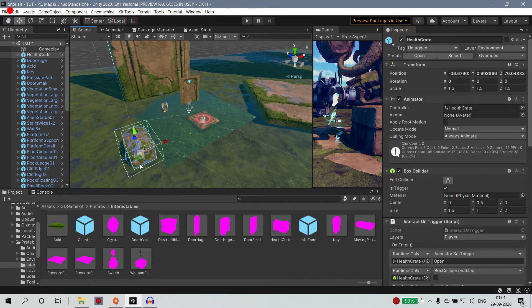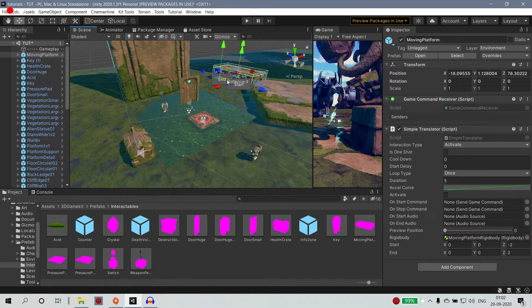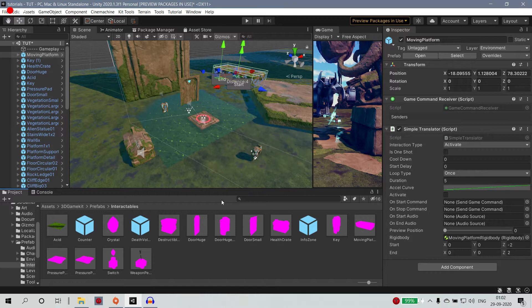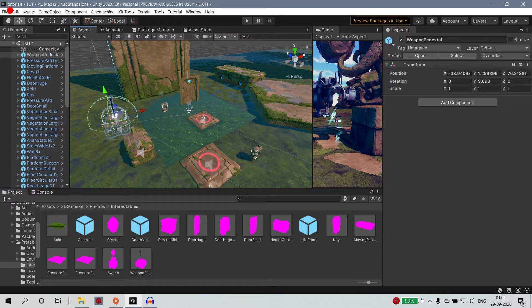You can go to health crate. Next is where there is a key. There is a moving pillar and a pressure pad. The weapon you can use staff to collect it.